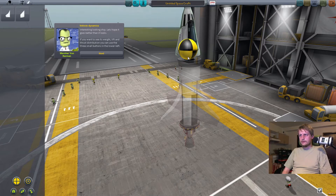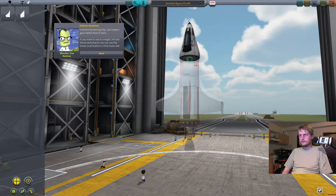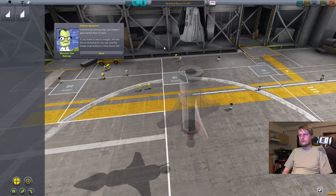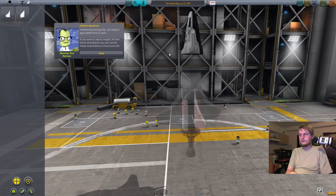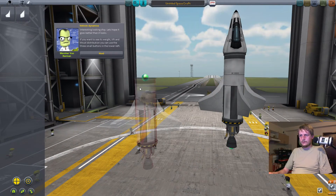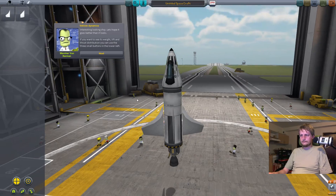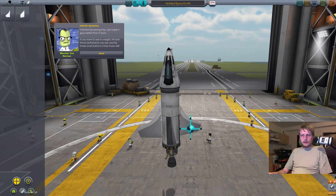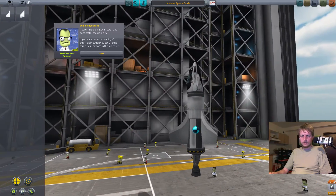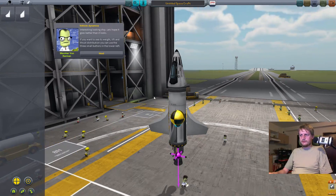And now we are in trouble again — it doesn't attach anymore. Is there something like undo? Okay, there is undo. Can we just delete this? Wonderful — undo! I should have thought about undo before. All right, this is center of lift. I don't know whether it's good or bad. Center of thrust. It'll be fine, okay.